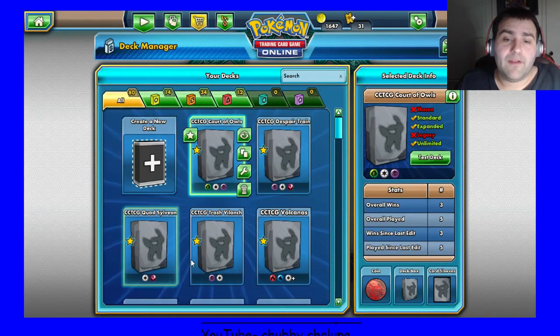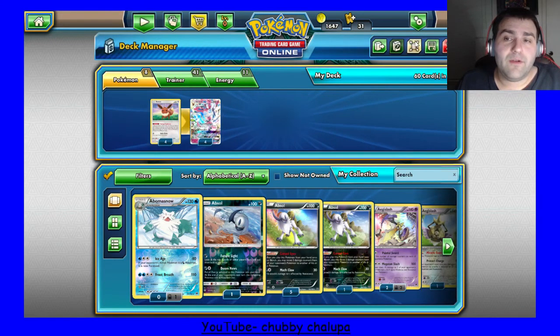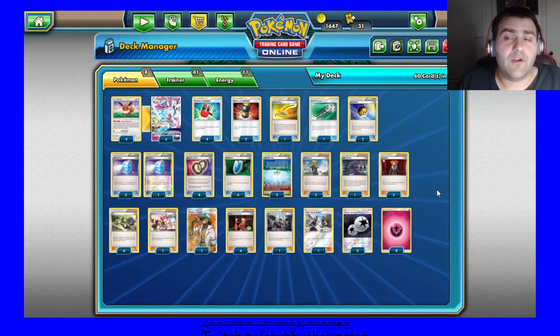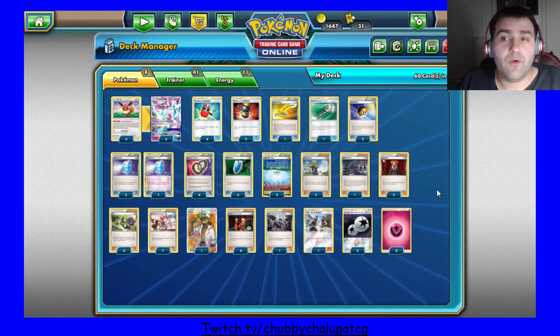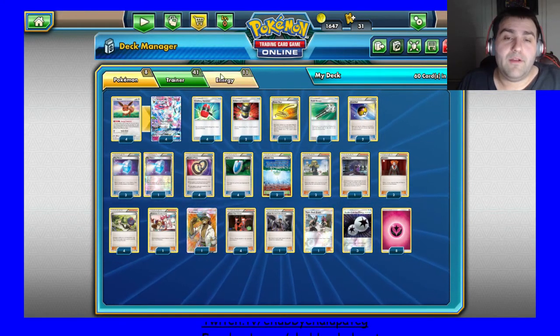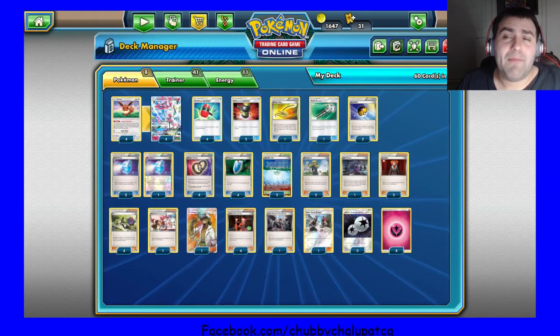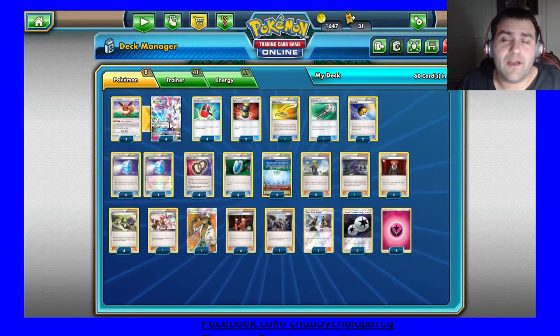The other deck I want to update in this video is the Quad Sylveon deck that I played on stream. This one I changed a relatively good amount of cards — about 7 cards. I took out the 2 Tapu Lele, I took out 4 Ultra Ball, and I took out an Escape Rope. What I put in was a 4th Sylveon — I felt like the 4-4 line may give you some options in terms of getting back your Sylveon or getting it out under Hex Lock.